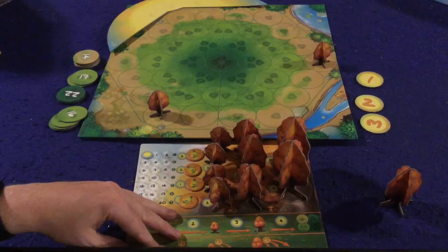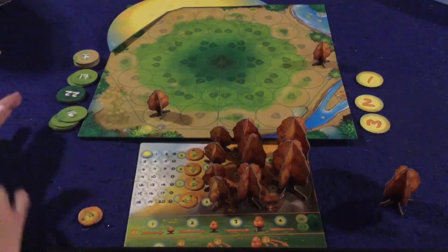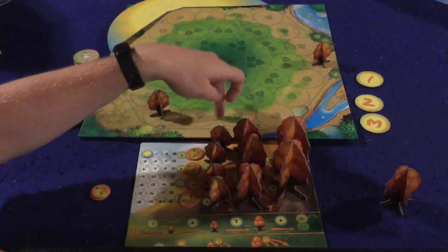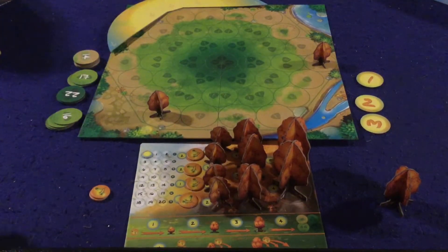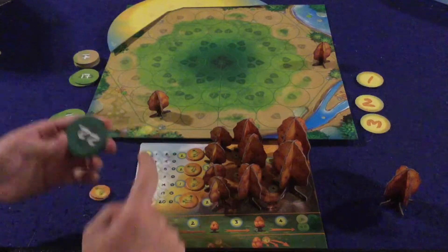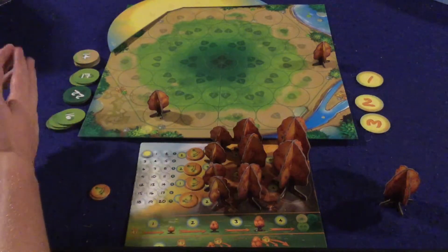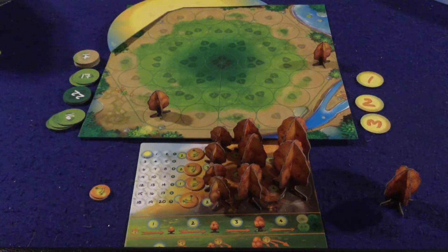I can give you a real feel for how the game is played right now because it is a very straightforward, simple game. In Photosynthesis, you are going to try to get the most victory points by growing your trees from teeny tiny little seeds to small trees, to medium trees, to large trees, and then eventually killing off those trees in order to gain victory points. As you go towards the center of the board, which is more difficult than growing a tree on the outside, you're going to gain more victory points.